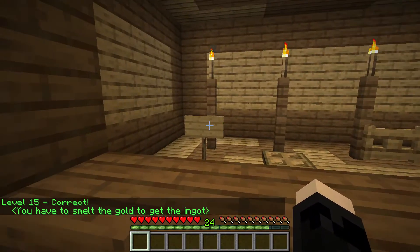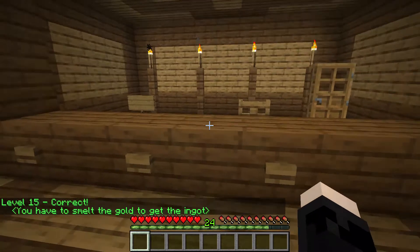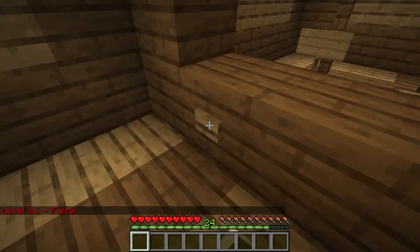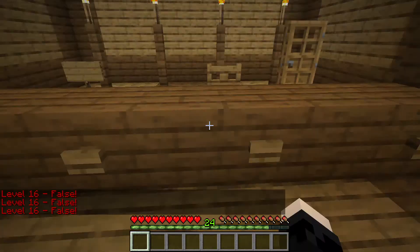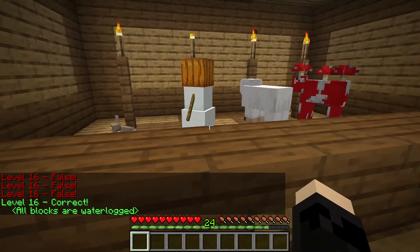Now we got an oak sign, oak trap door, oak fence gate, and an oak door. Oak door, trap door, fence gate, sign... I'm wrong again. I stink at this game apparently. All blocks are water-lockable.